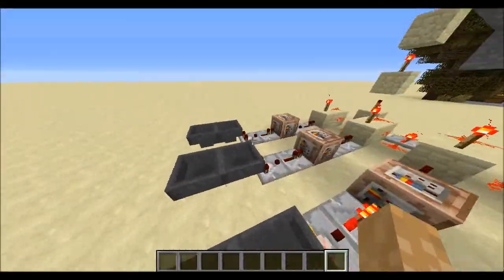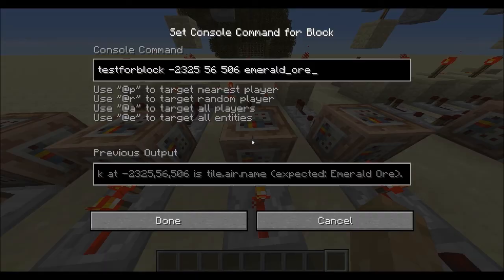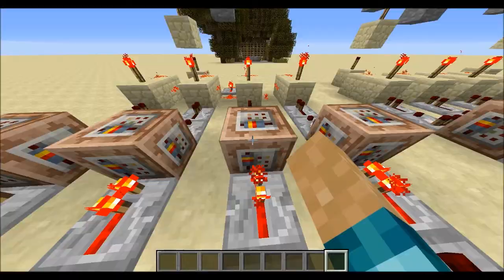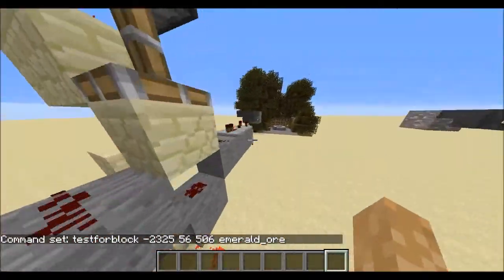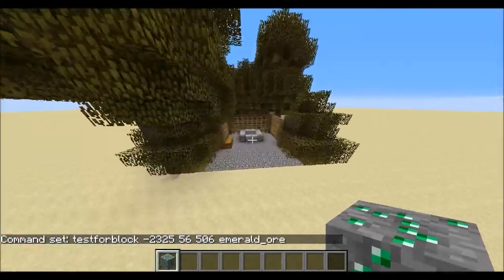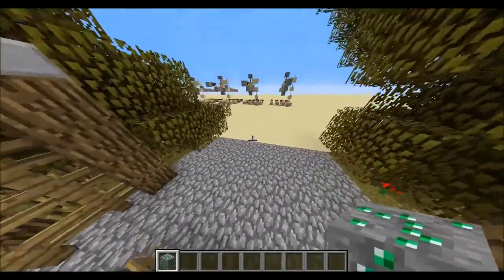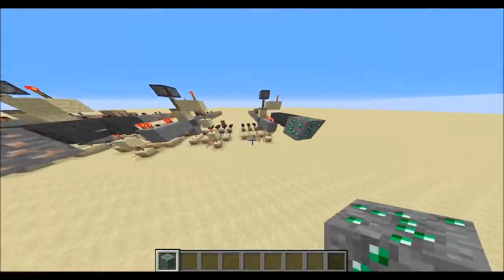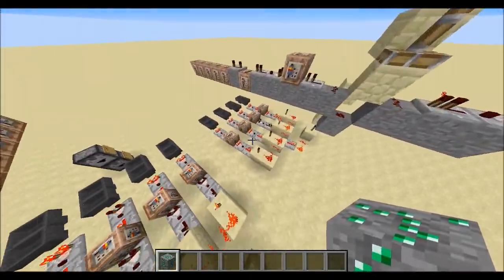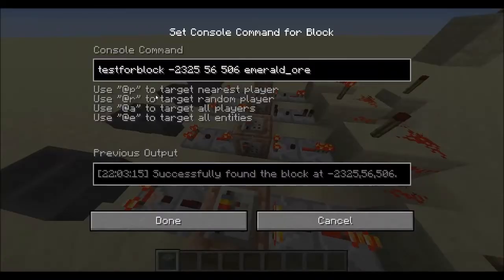So let's take a look and see how it works. I have four hopper clocks all pulsing into these command blocks and these are all testing for emerald ore blocks. If I get emerald ore you can see all the comparators are off. And if I just add one, two, three, you can see that these three comparators turn off. So if there is an emerald ore block there it will test for the block and it will output a signal.